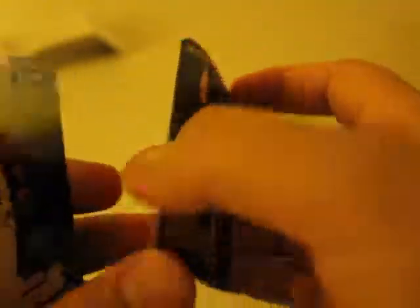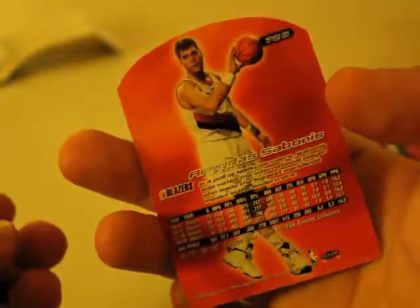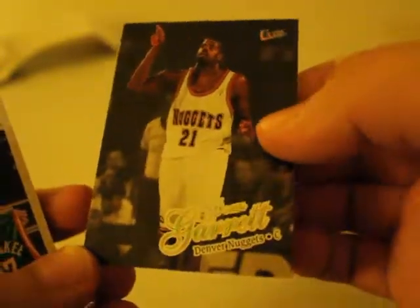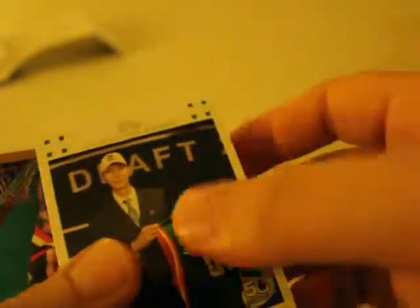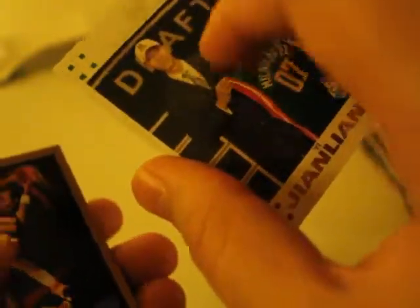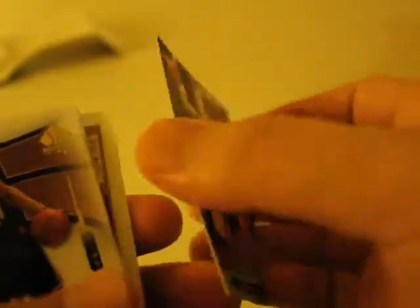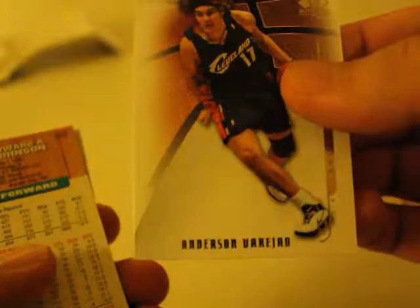This looks like a really weird card — look at this, looks like a tombstone or something. Arvydas Sabonis. And then we have Dean Garrett, Denver Nuggets — he was with the Lakers last, and was waived. And then we got Clyde Drexler. Don Royal. Blue Edwards. Anderson Varejao.